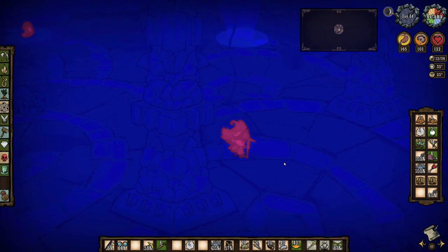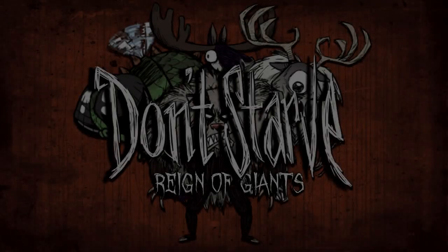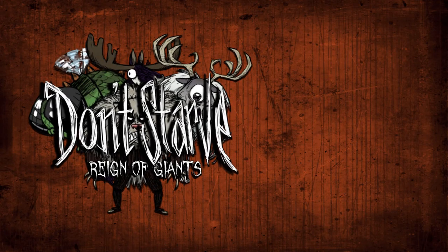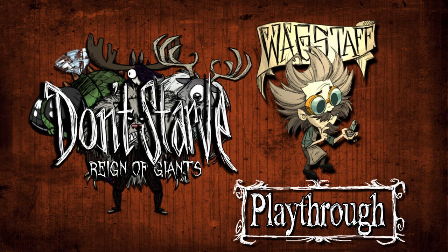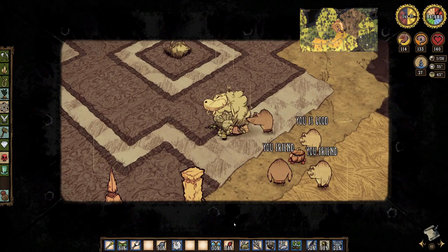Welcome to the Ancient Ruins. Hey there, my name is Selendrak and welcome back to another episode of my Wagstaff Reign of Giants playthrough series. When we left off last time, we had just downed a Eucus and are about a week into our second autumn. Will we be graced with a visit from Bearger and have a chance to down our second seasonal giant?